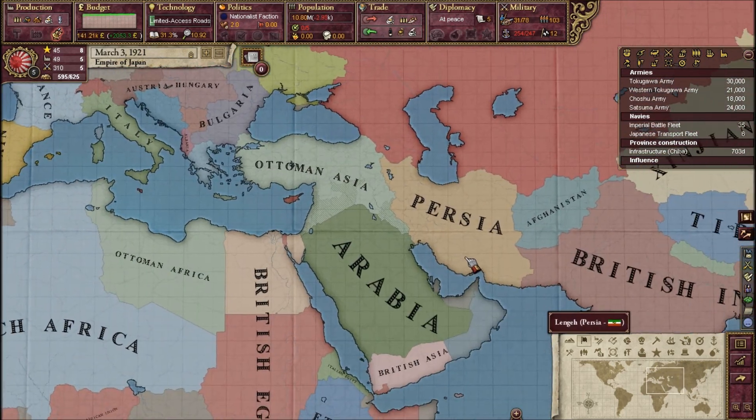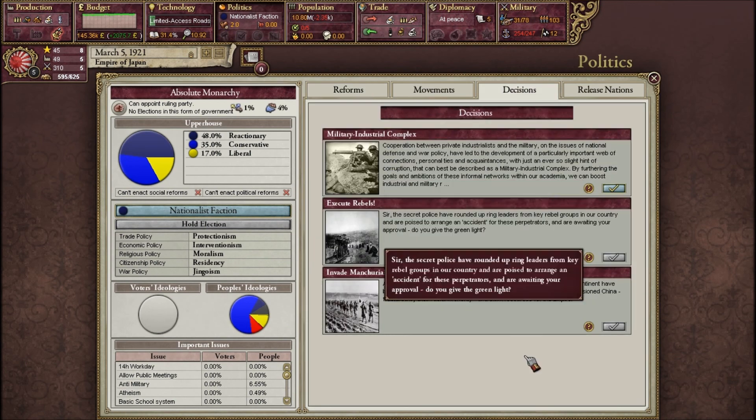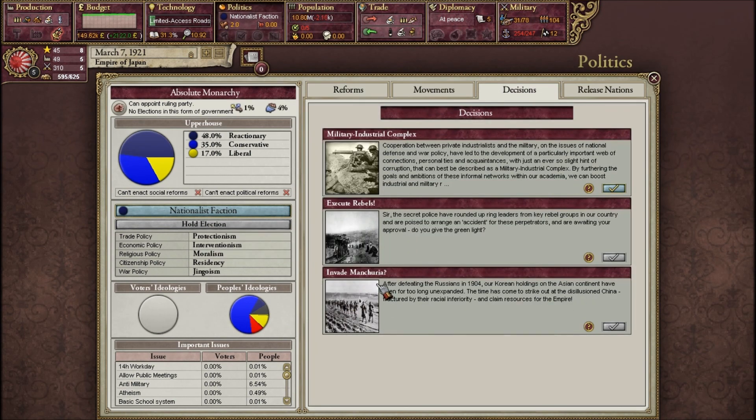Kaiserreich is very event-driven. As you can see here, I have the decision to invade Manchuria. The year has to be after 1931, and Manchuria has to exist for me to invade them, and then I just declare war on them immediately.